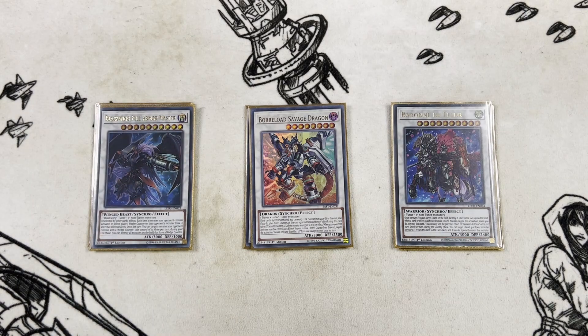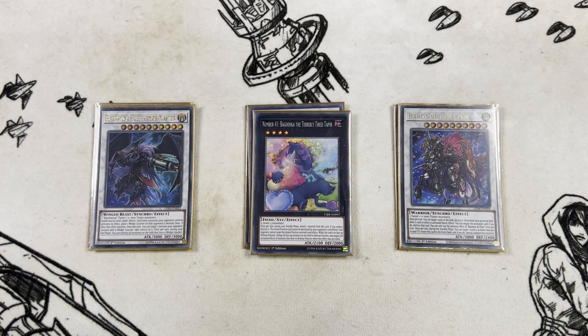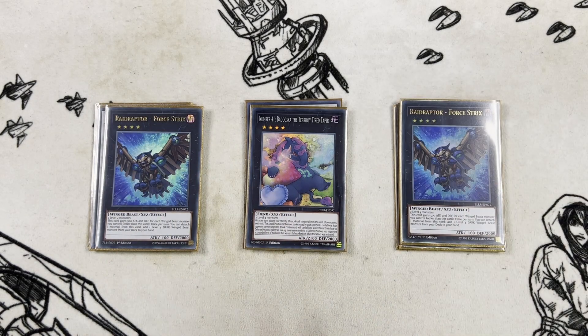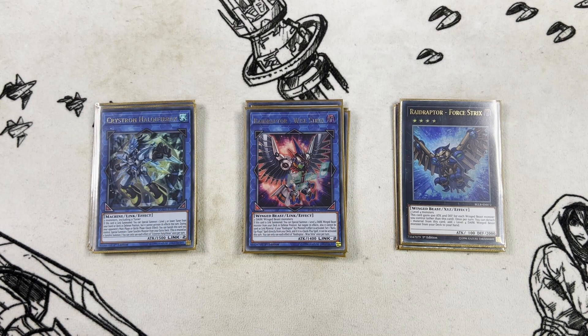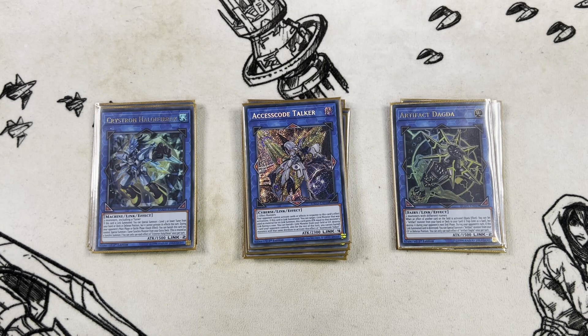For XYZs, we have one copy of Bagooska - great against Branded - two copies of White Strix because you need both for the combo, and one copy of Ultimate Falcon which is the rank-up target. For links, we have one copy of White Strix Link, essential for the combo line, one copy of Halkiel Firebrace as a contingency, one copy of Dagda for setting the Scythe, one copy of Rusty Bardiche, and one copy of Accesscode Talker - because on the following turn that one summon typically wins the game.